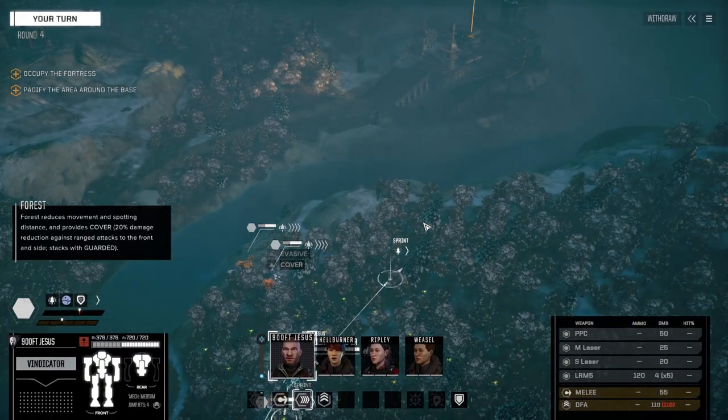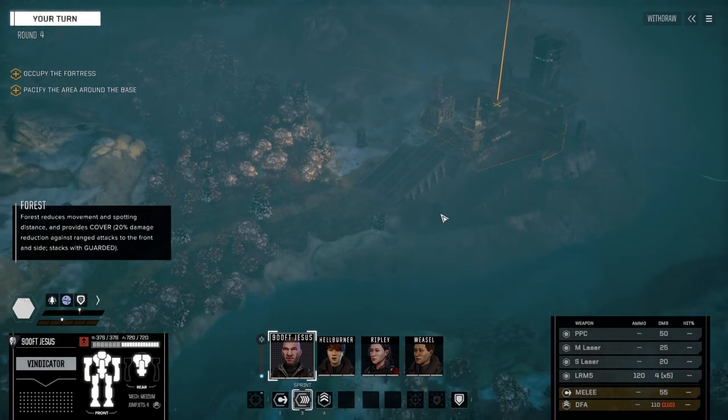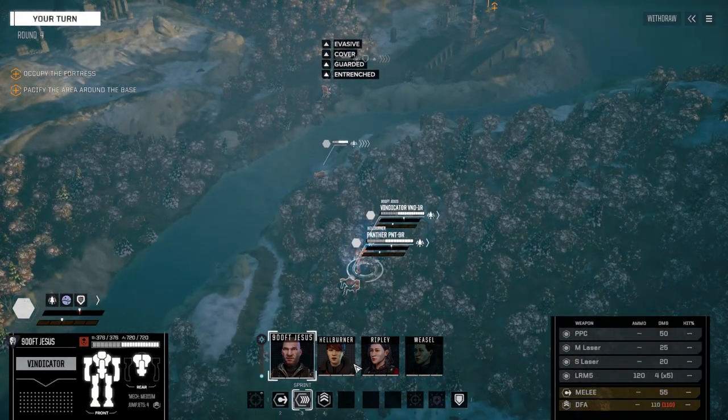I wonder if this will be a simple base capture. If we move in there might be turrets — oh, it looks like there are turrets. Once that second lance is up and running, we can't see the turrets from here so I might as well sprint up. Once we have the second lance, we'll be able to pull off several missions at a time. It doesn't look like there are turrets after all.